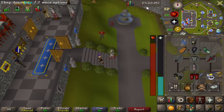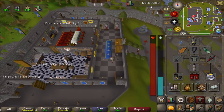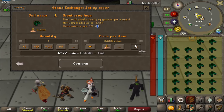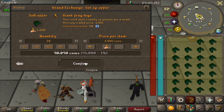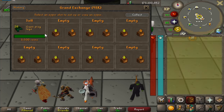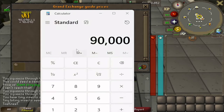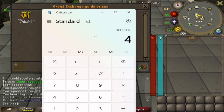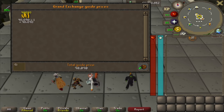I was able to collect 26 frog legs and it took me 15 minutes. From the price check they're at about 90k total. I put them all in the GE for 3,500 GP each and they insta-sold — I probably could have slow-sold them for more, but that brings us to 90k. Multiply that by 4 trips an hour and we get 360k an hour. Not bad for a low-level monster that constantly drops these with no competition.